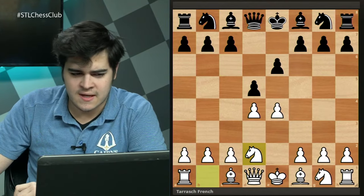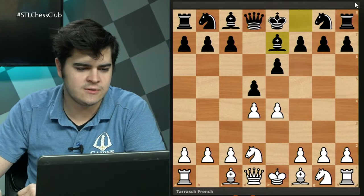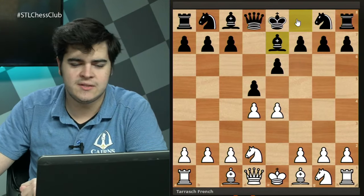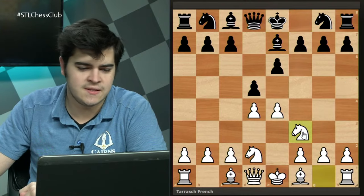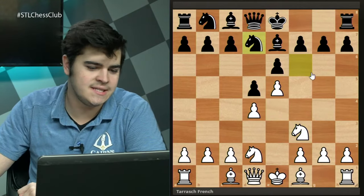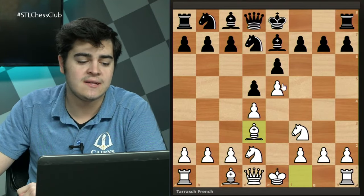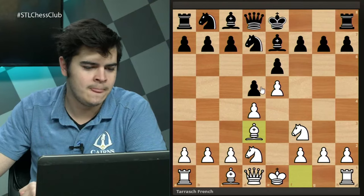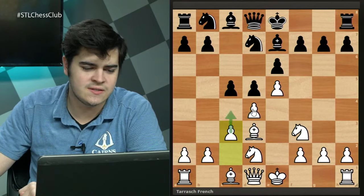Aside from Nc6 there's also Be7 — the Maróczy Defense — which has some surprise factor since normally black goes c5 or Nf6 rather than Be7 this early. White continues with Ngf3, Nf6, then e5 and Nd7 again. Bishop to d3 is very common — that bishop going to d3 and the knight being kicked to d7 are recurring themes throughout the night. Black then plays c5 and white solidifies with c3.